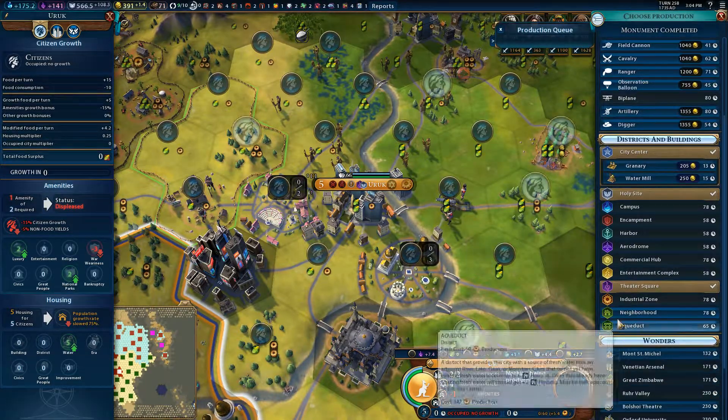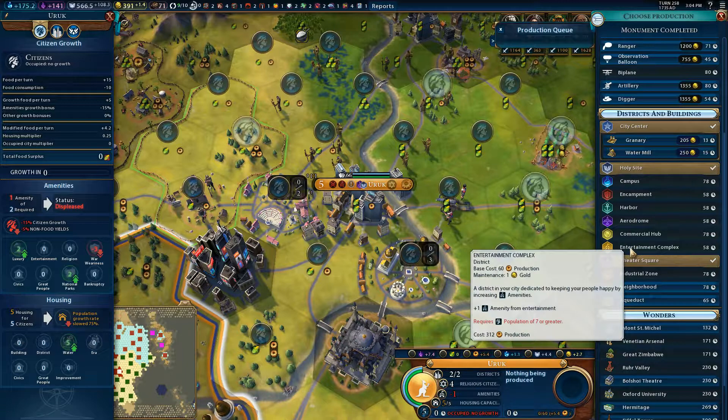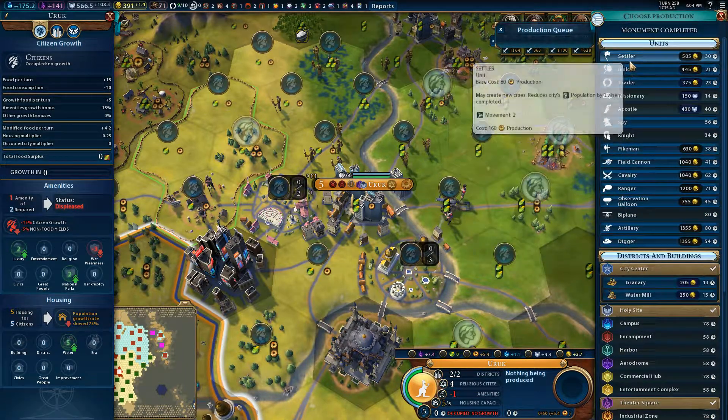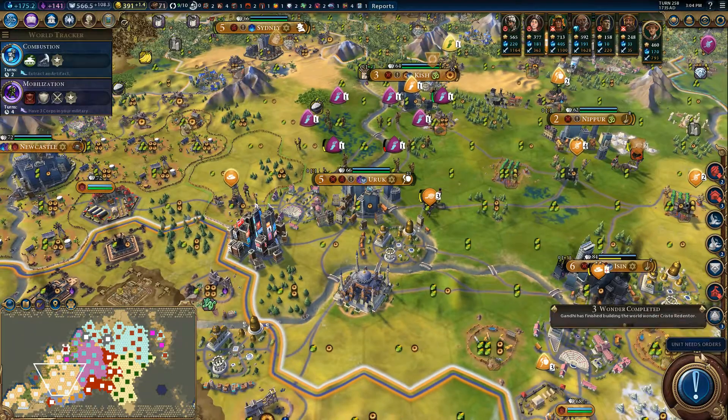Ur - what can we build here? We don't have enough population for an entertainment complex. Start working on a builder very slowly, I guess.